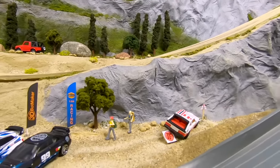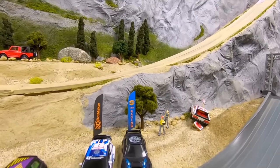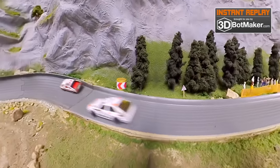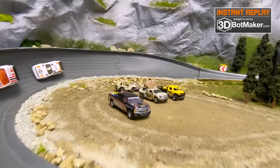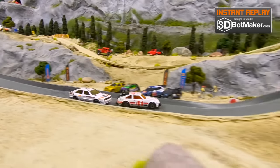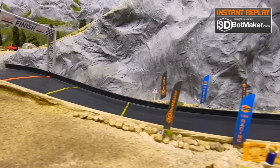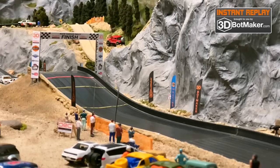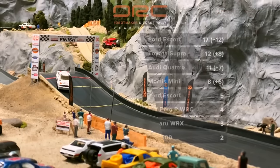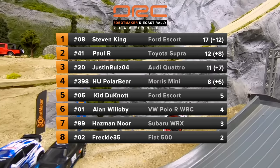Rubbin' is racin'! Justin Rules takes the win while Paul R gets forced off the track. Hey, look at that sign — I think it's broke. You know how long it took us to make that? If you're gonna wreck, don't break stuff. Here's a look at the replay: Justin Rules chasing down Paul R — he was just relentless. Paul R goes for the block, so he kind of brought that upon himself. If you're gonna cut someone off, you've got to be prepared for the consequences. Paul R finishes round two with 12 points; Justin Rules right underneath him with 11. Those two are still very close.